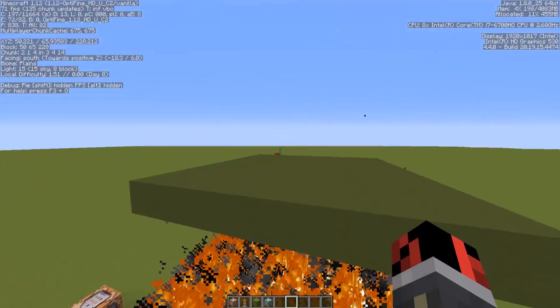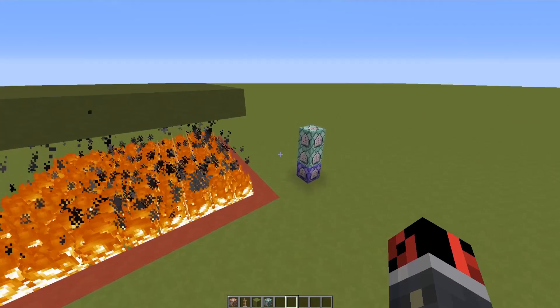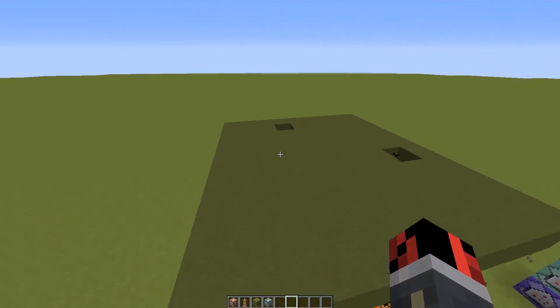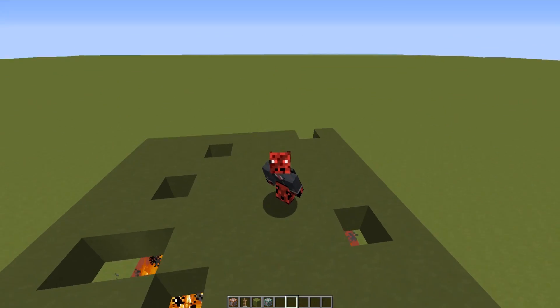Now let's set up the mini game again. You can have multiple players here, and you could add barriers so they can't jump off. Basically that's it — I've recreated the whole Floor is Lava mini game using only four command blocks: three for the logic and one that sets up each new level.